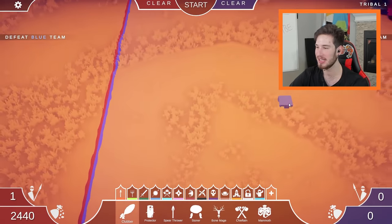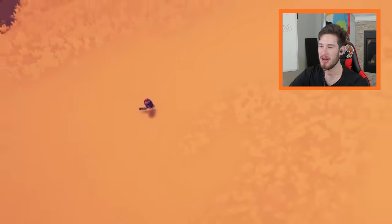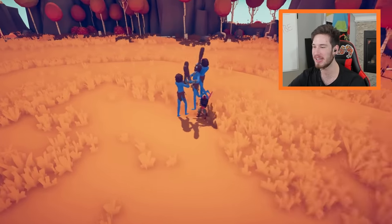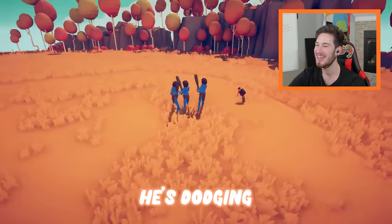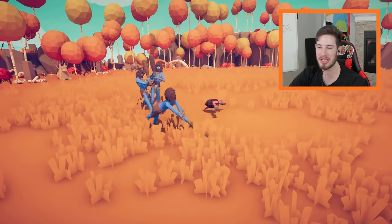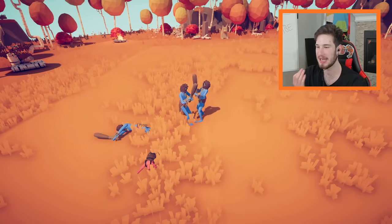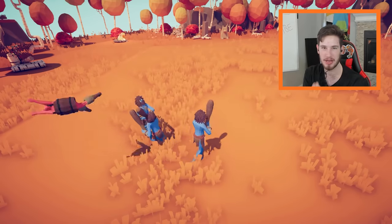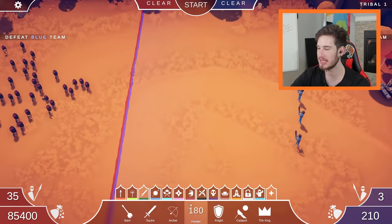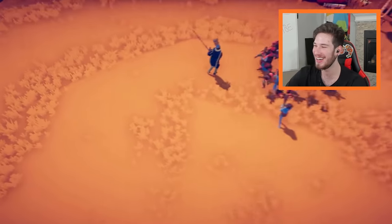Let me introduce you to Nani. He may not look powerful but he moves faster than light - you can't even keep up with his moves. He's dodging, he's weaving. I might not have given him a weapon, but you can't touch him - that's all that matters. The other people are hurting each other. It might take a couple years but eventually he would win.